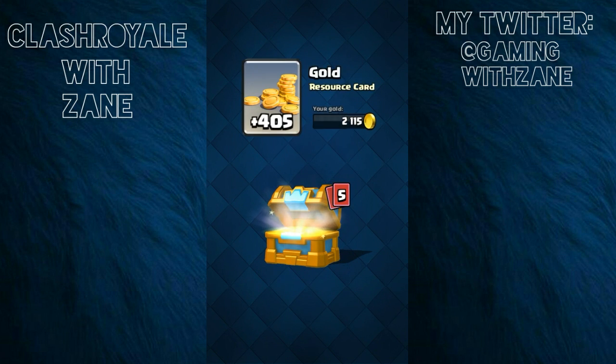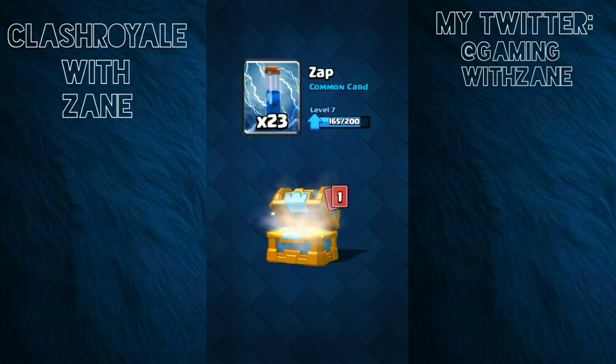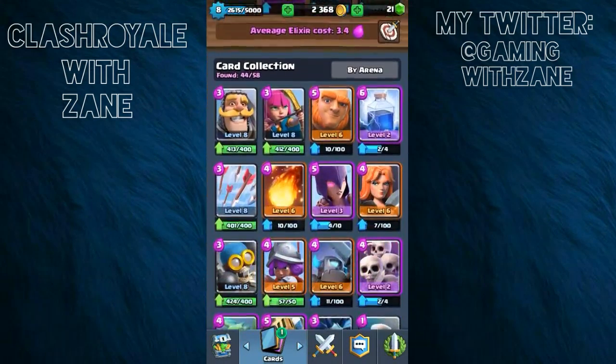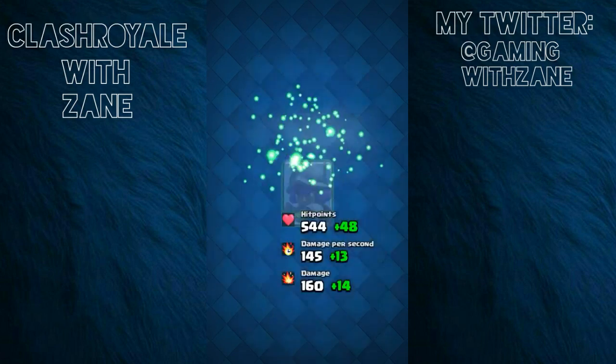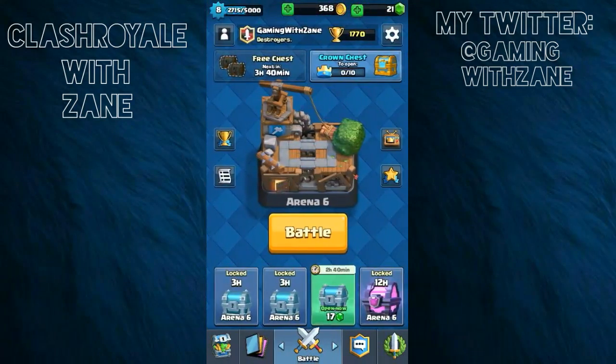We got the crown chest and I'm going to go ahead and open that to see what we get — probably nothing. Musketeer upgrading! Alright guys, I hope that you enjoyed this episode. Make sure that you stay positive and I'll see you guys in the next episode. Peace!